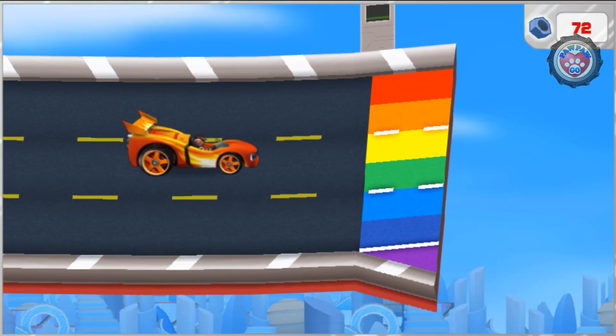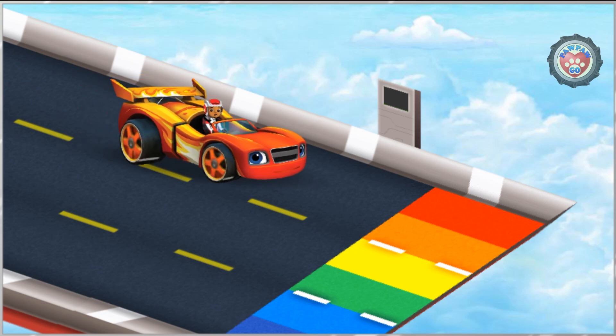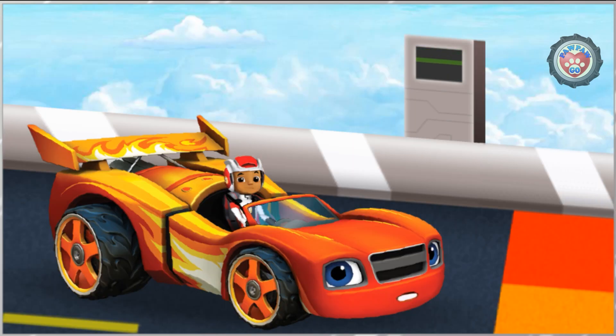Let's blaze! Blaze, look — there's no more track. What are those rainbow colors at the edge? Check it out, a computer — it must release the sky track. We just need to enter the colors that mix together to make the color of that lane.